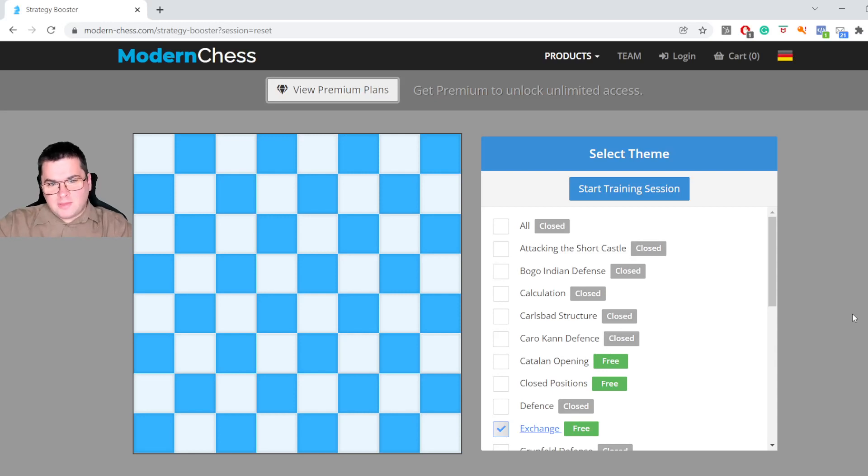Hello, I'm Grandmaster Grigov and today I'm going to make a short lecture about the exchange. For the purposes of this lecture I'm going to use the newest feature of modern chess, the so-called Strategy Booster.